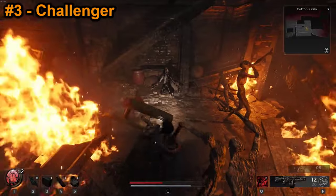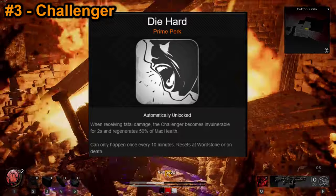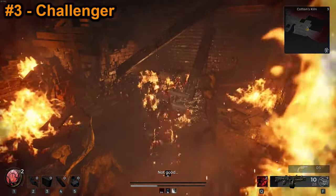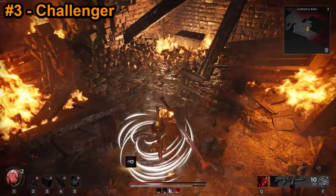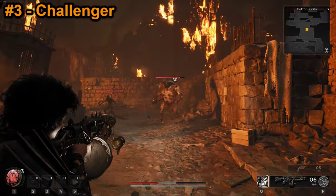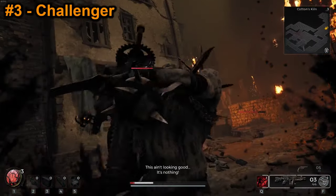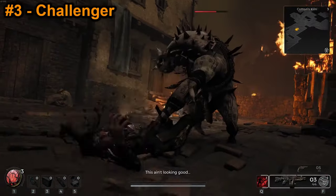The prime perk for the Challenger is Die Hard, which basically gives you an extra free life with a 10-minute cooldown. This perk is the reason to pick the Challenger for most players, myself included. If you're planning a hardcore run, then the Challenger is a no-brainer. Just keep in mind it doesn't protect against instant kill attacks from certain enemies.